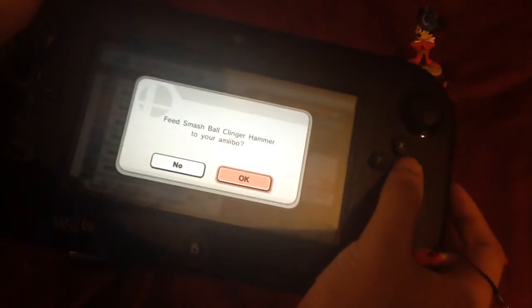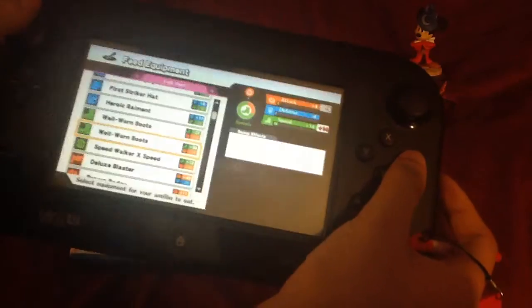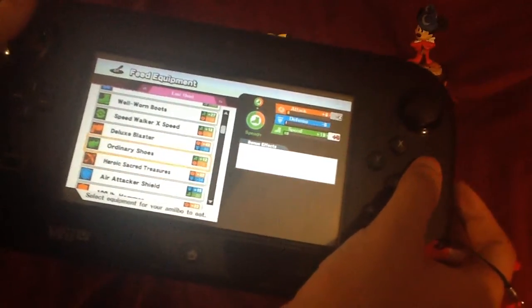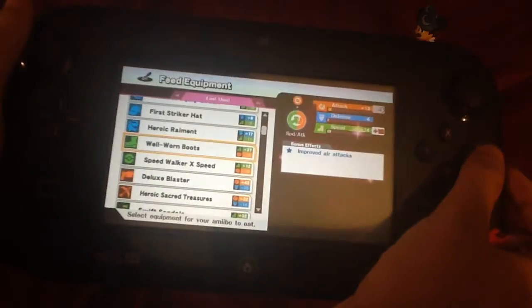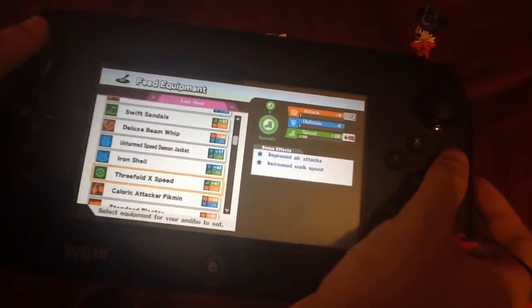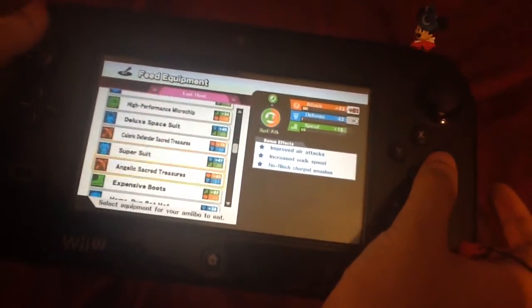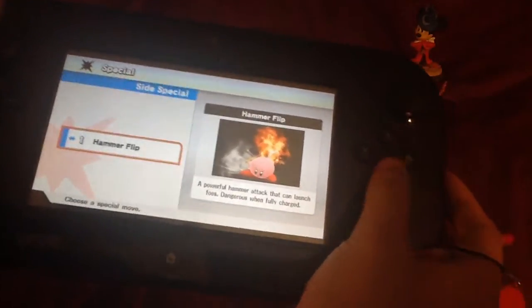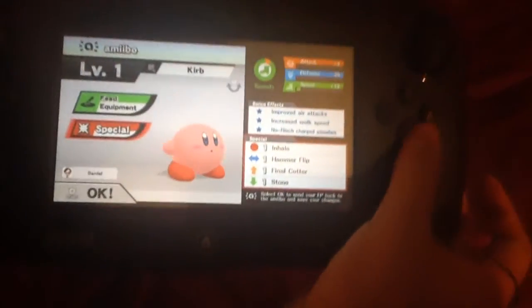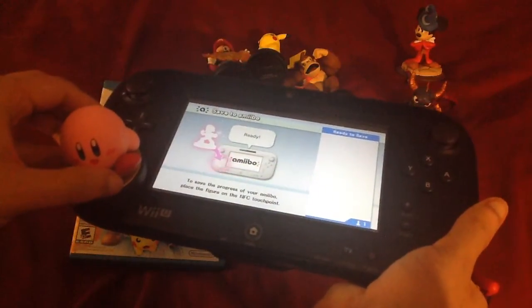Here you can feed your Amiibo and give him equipment. I want him to be a bit of a speedster — let's give him a bronze badge. You can give him any kind of equipment you have on you, and if you have any custom specials you want to give him, go right ahead. With Amiibo, possibilities are just endless. So my Kirby is a bit of a speedster — I don't have any customs, so I'll go with Kirby like that. We are all set — saving to the Amiibo. Awesome!